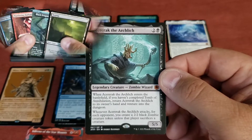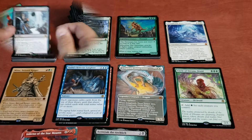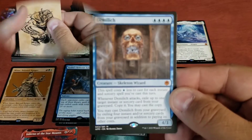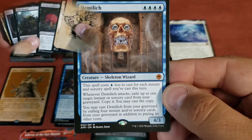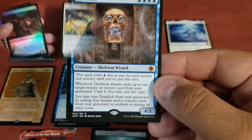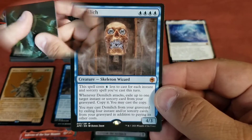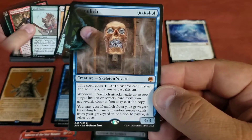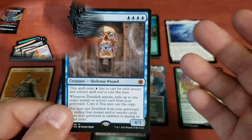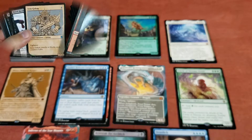Finally, at $25, we have the Demi Lich — Skeleton Wizard, costs 4 straight up, he's a 4/3. He costs one blue less to cast for each instant and sorcery spell you've cast this turn, which can get out of control. Whenever Demi Lich attacks, exile up to one target instant or sorcery card from your graveyard, copy it, and you may cast a copy. You can cast Demi Lich from your graveyard by exiling four instant or sorcery cards in addition to paying its other costs. I really like that you've actually got some way to make the colored mana cheaper — usually when things cost less, it comes off the colorless and not the colored. That's a neat card.